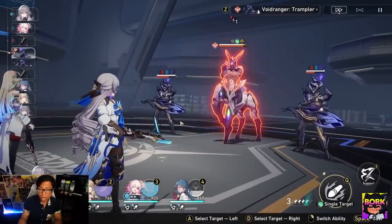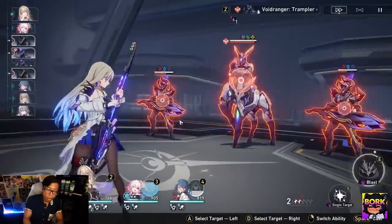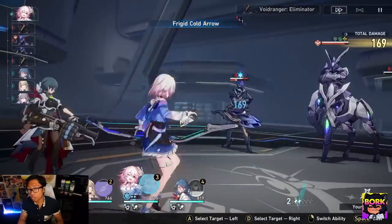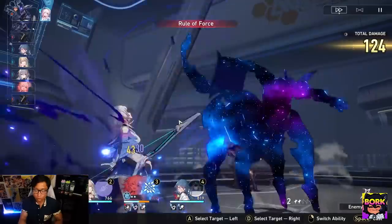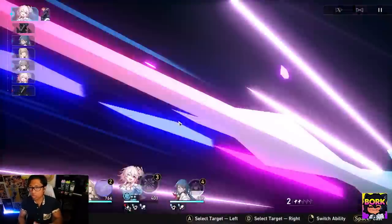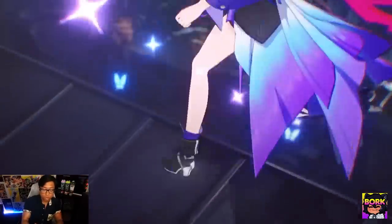Enemies might be weak to fire, ice, physical damage, or lightning. As the toughness bar goes down, they'll be in a broken state and you'll deal extra damage towards them. This is an important factor to take note of in the early game for beginners, and it's why you should be bringing at least two elements — or one element at minimum — when going into a fight with an enemy that's weak to a certain thing.